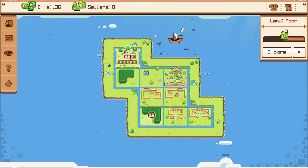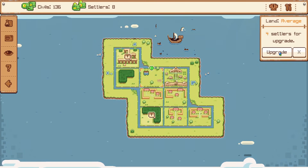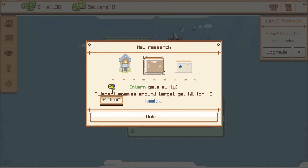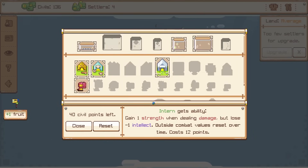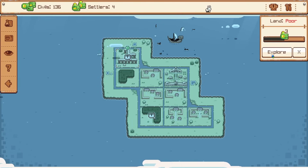Now we're at the ruins — this is where it gets a little tricky. We can spend four settlers to upgrade this — gain strength when dealing damage but lose intellect, or we can deal splash damage. I think I like the strength idea better because that means we take out the enemy sooner. And we can also research that. Now we really don't have anything more to spare before we explore the ruins, so let's explore.